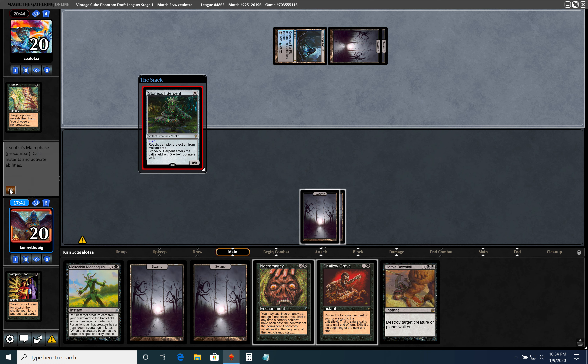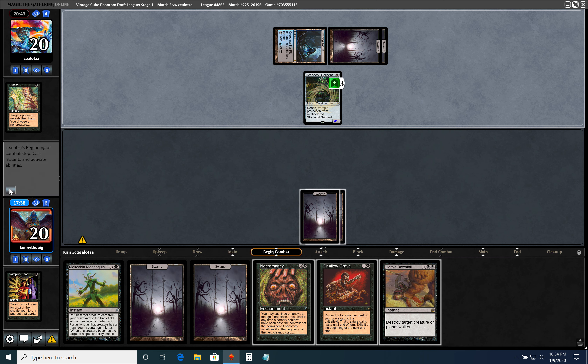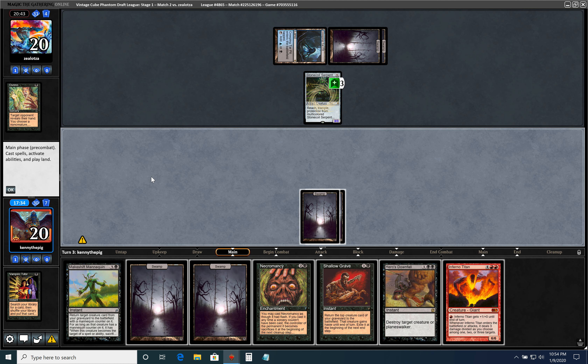Ashiok. I think I'm going to pass and then discard Inferno Titan the next turn, because that lets us try to Necromancy our Inferno Titan the turn after. He doesn't have any pressure. And if we draw Entomb, we can still just Entomb, Shallowgrave, Emrakul by playing our land.